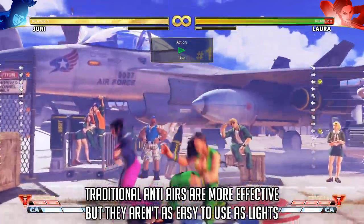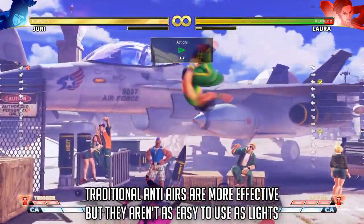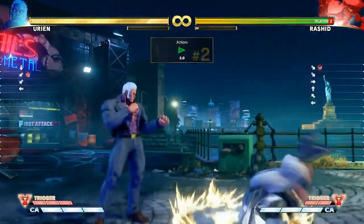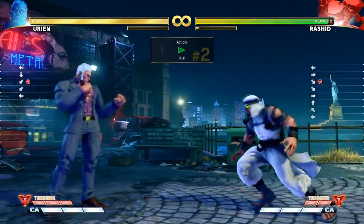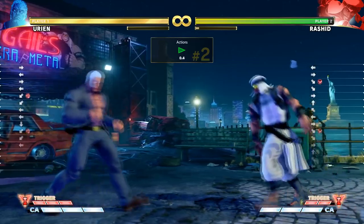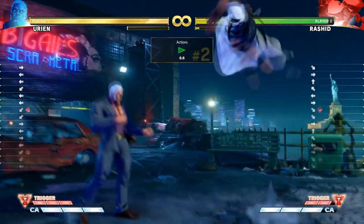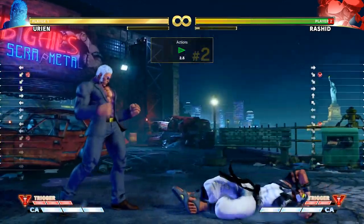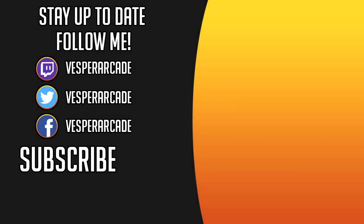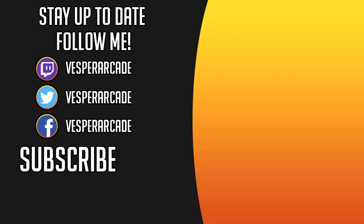The difference is that you won't be able to mindlessly anti-air anymore, because most of these normals are slower — being mediums or heavies. Hope this cleared up some of the confusion around anti-airs in Arcade Edition. Anti-air lights as we know them are basically gone, and only useful against certain jump-ins, but most of them are unreliable. Hopefully you learned something useful — make sure to drop a like, favorite, and subscribe, it helps the channel out. See you next time!